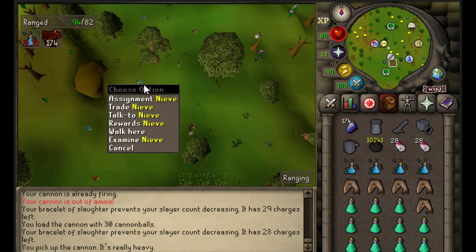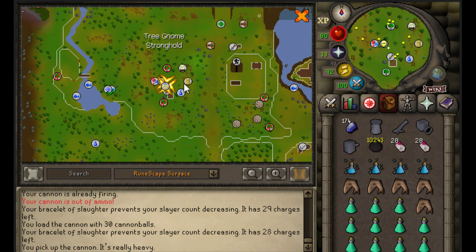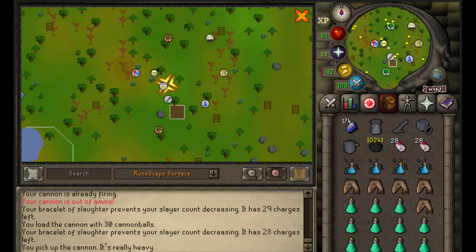Right now I'm here at Nieve. You guys should know where Nieve is — right over here in the Gnome Stronghold at the slayer icon.